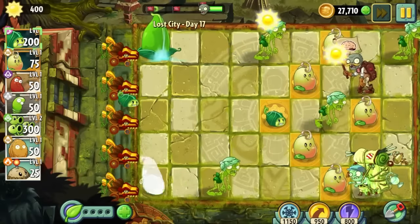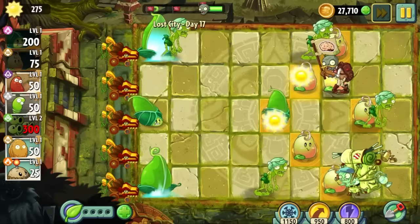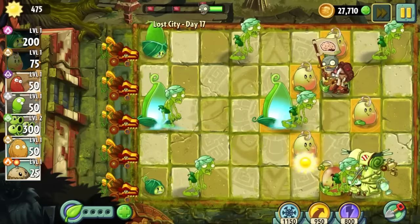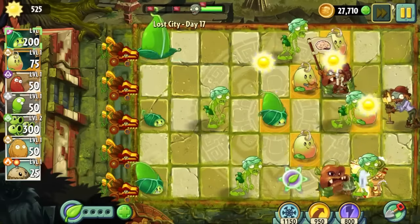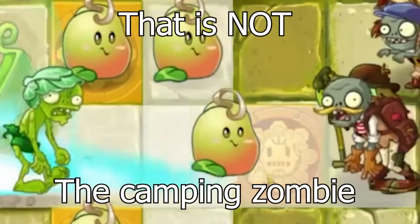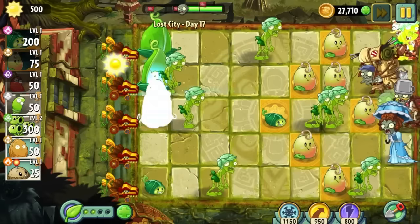On Day 17, we are introduced to yet another zombie type: the camping zombie. This little shit carries his tent around like it's a clown car and releases an unlimited amount of zombies. It's a good thing I gave him gas the second he spawns in and dealt with him and all of his posse with just one chili bean. The chili bean once again carries.